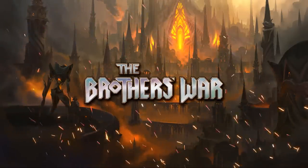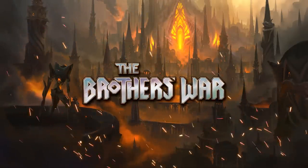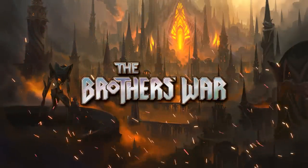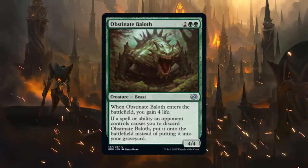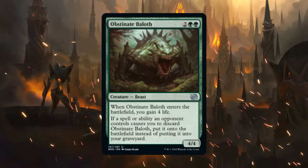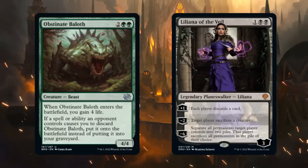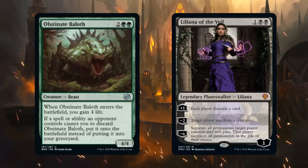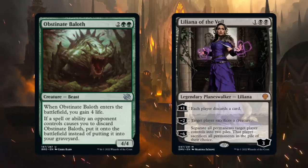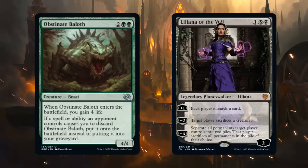Starting with a few honorable mentions, including Obstinate Baloth — a card that saw quite a bit of Modern play, especially as a sideboard card when facing the Jund matchup where Liliana of the Veil makes each player discard. Now you can cheat an Obstinate Baloth into play for free. Liliana's back in Standard, so Baloth could see some sideboard play.